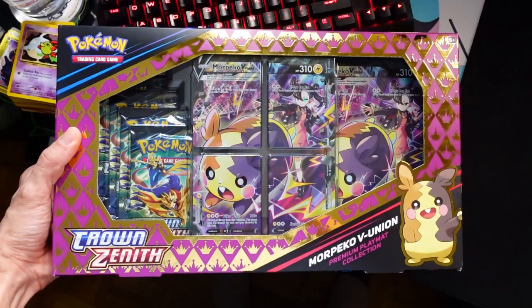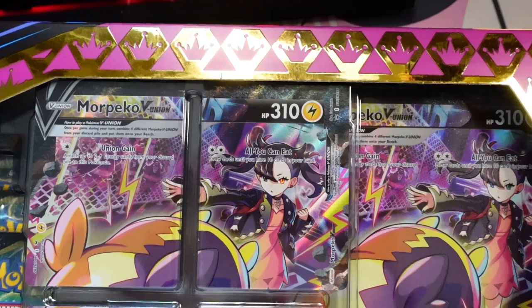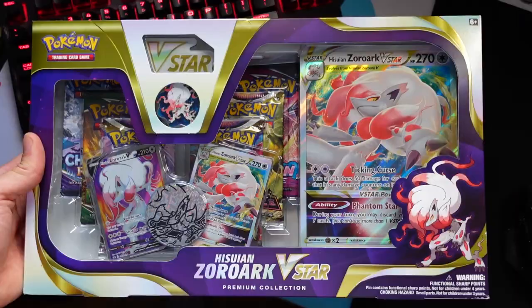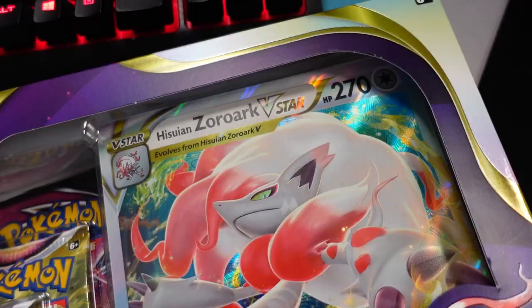Yo, today we are in for a treat. We're going to be opening up the brand new Pokemon Crown Zenith Morpeko V-Union Playmat Collection Box. And not just that, we're also opening up an extra box today — we got the Hisuian Zoroark V-Star Box.